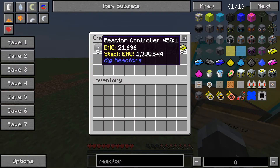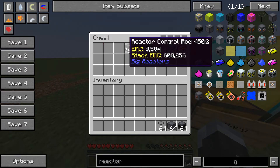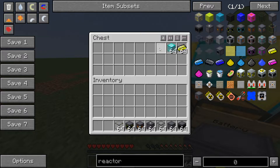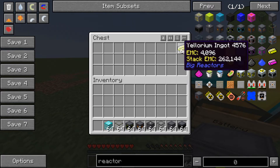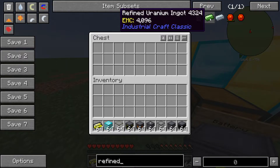First, what you're going to need is a reactor controller, reactor casing, ylorium fuel rod, reactor control rods, a reactor power tap, reactor access ports, reactor glass, any type of metal block — I'm using diamond because it's the best — and fuel, which you can use ylorium ingots or refined uranium ingots.